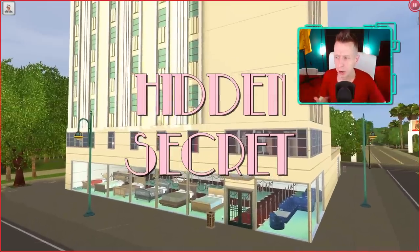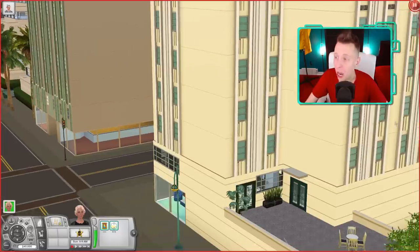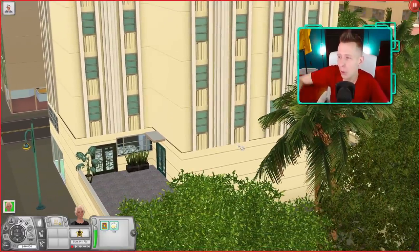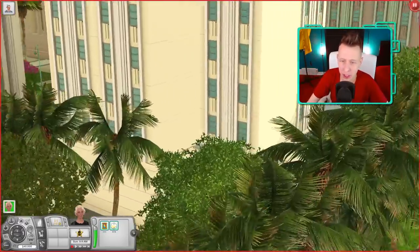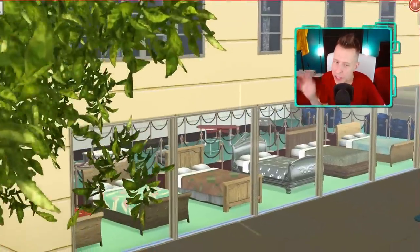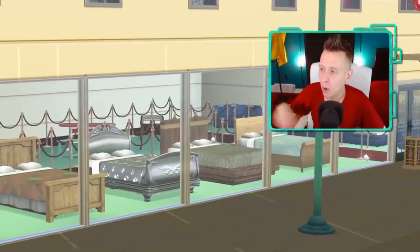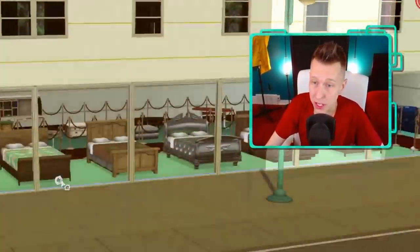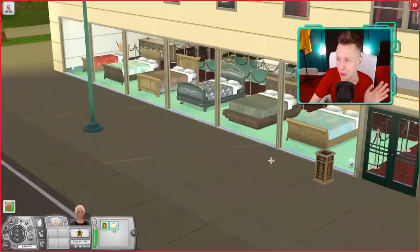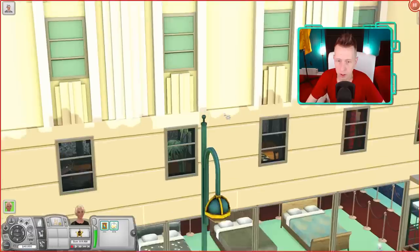Next up is Hidden Secret. I have no idea why they call it Hidden Secret — this is a giant skyscraper in the middle of downtown; I was searching all over the countryside looking for a little hole in the ground. There are lots of beds in the front window, which leads me to believe they're showing the ground level as a retail space — I think that's interesting and I agree with it. 1920s is too early for Andy Warhol, so I figured it couldn't be that kind of art. Let's jump inside.